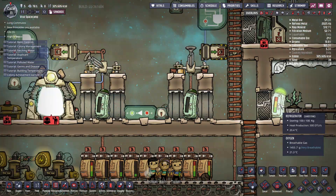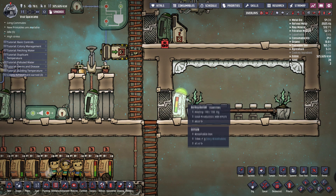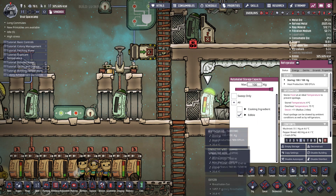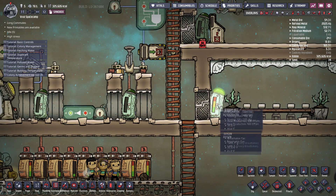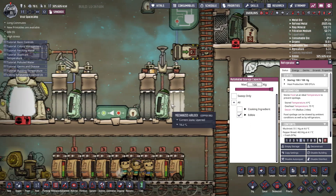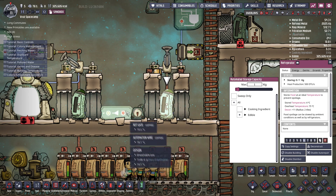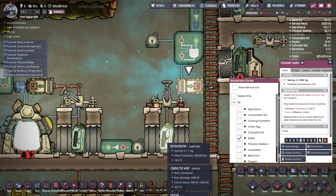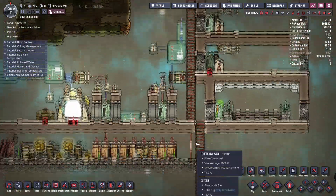Another thing to note is that bases normally have a main area where their duplicants eat, so you have a main refrigerator there. That refrigerator should have a lower priority than your staging refrigerators, because you want your dupes to load food from the main area to the staging refrigerators. So let's set the main refrigerator to priority six, and the conveyor loader should also have a higher priority than the staging refrigerator, so it should be priority seven.